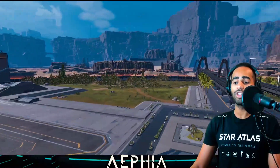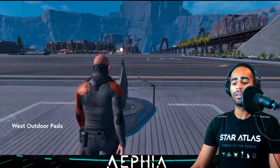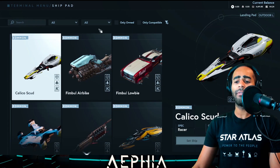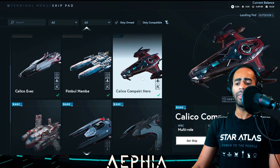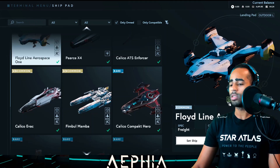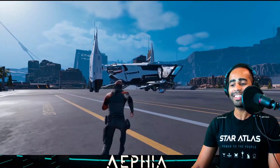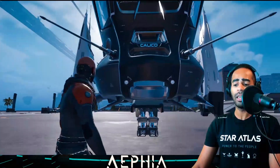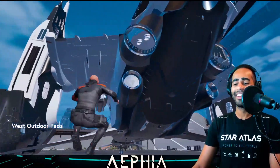I'm just going to load up one ship so that we can just play around. You can already see a whole bunch of new changes. It's very much easier to get around with the jetpack. I've logged in with my ledger so I do have quite a few ships here. I want to load up the Calico Hero — the Calico Compact Hero is in a gray box, it's flyable. Let's get the Calico Compact Hero and have a look. Look at it — it looks gorgeous! This is one of the few ships that they've fully fleshed out. There's a gun on the side. Why walk when you can jetpack around?